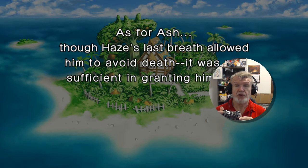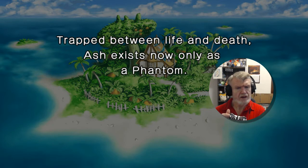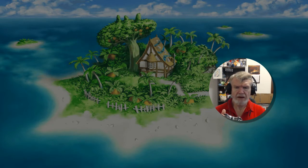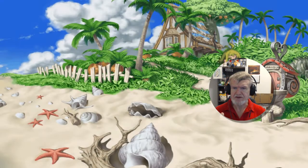As for Ash — though Haze's last breath allowed him to avoid death, it was not sufficient in granting him life. Ash exists now only as a phantom, trapped between life and death. Did I miss something, like in a previous game or something?